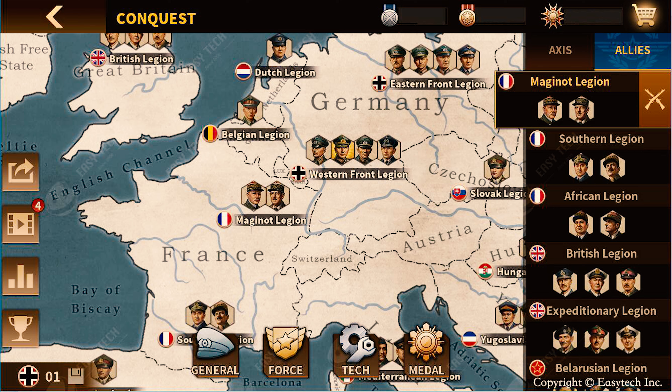Today in Glory of Generals 3, this update is called the Conquest Update, which is a new thing. Not so many people were talking about this one or expecting it, because we already have the campaign, the United Front, and the Legion mode. Now we have the Conquest — it's called the 1939. We can see there's a Maginot Legion, a Southern Legion, an African Legion.